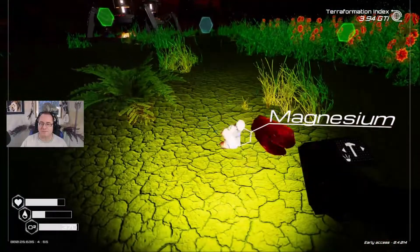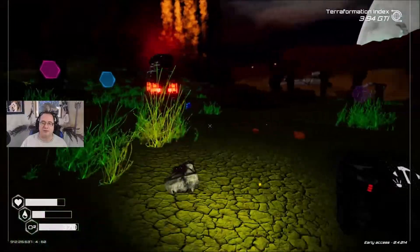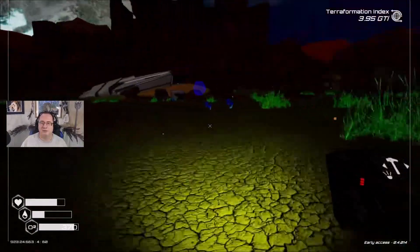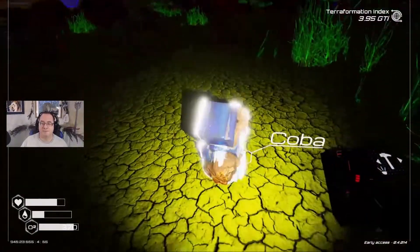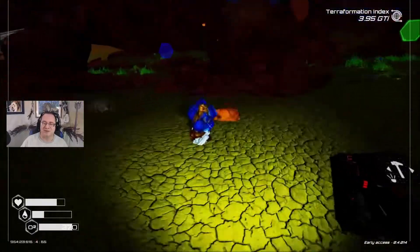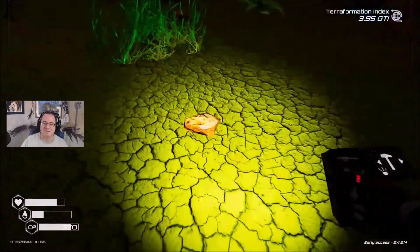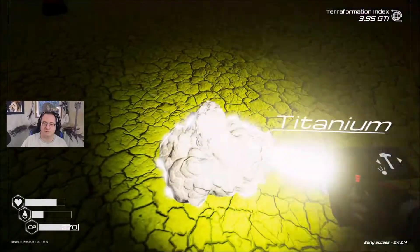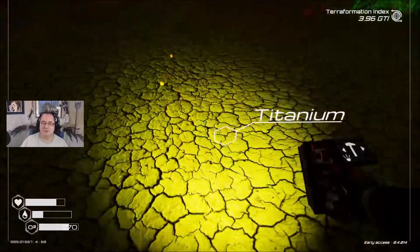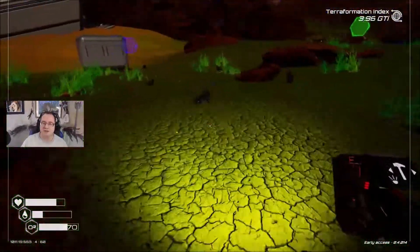The flashlight is a little bit more effective at night, so that's nice. I've got to get used to the spatial distance for mining again. I'm not seeing silicon — there we go, there is silicon out here. Could have sworn it was around here.